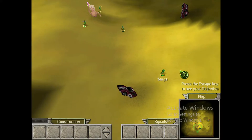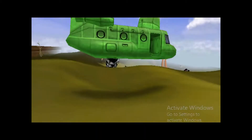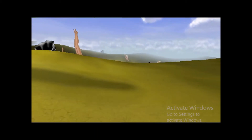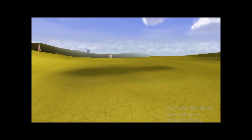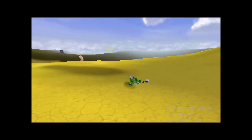You'll notice that whenever you select a unit, it deselects any units that were already highlighted. If you hold down shift while doing this, you can avoid deselecting the previous units. I'm dropping the other three members of your commando team in. Try to select all seven units on the map at once by holding down shift while selecting them.